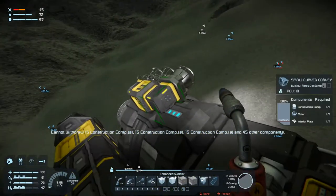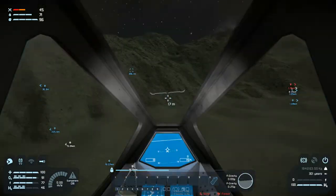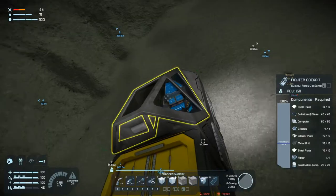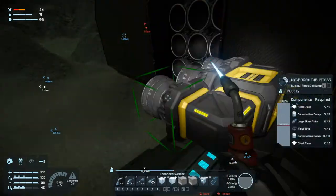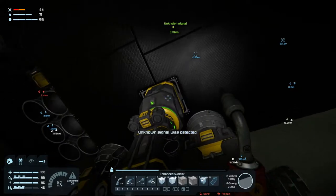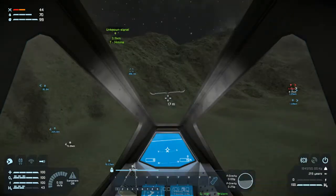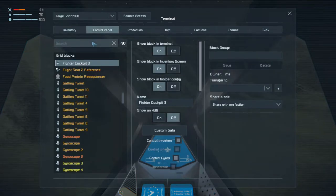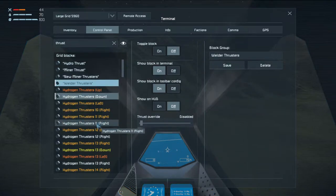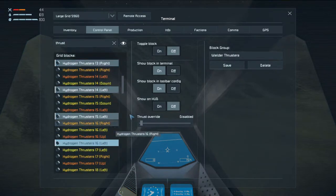Nearby enemies. Why can't I keep withdrawing construction components? That's so weird, because I know I have them. Okay. We're there. Inventory, control panel. Welder thrusters - you, you, you, you, and you, you, you. Save on, off. Okay, this should do it.